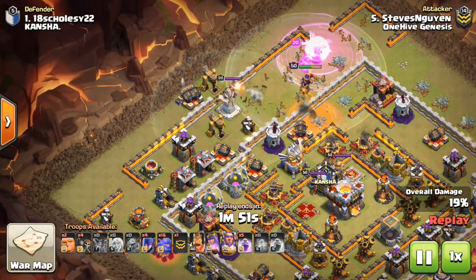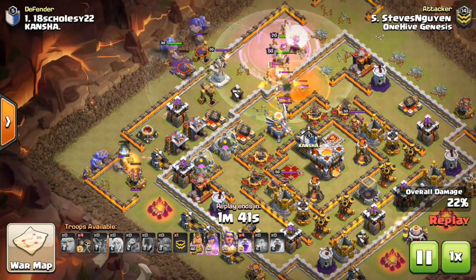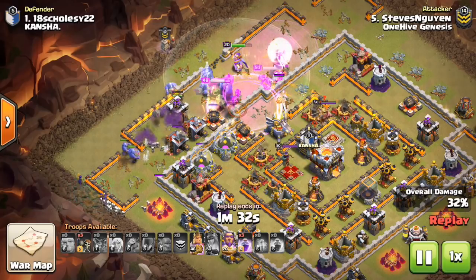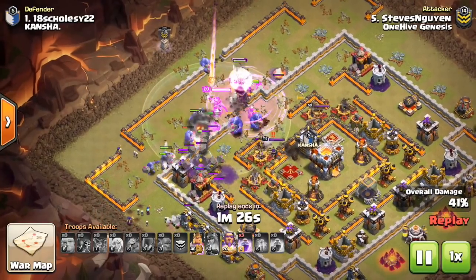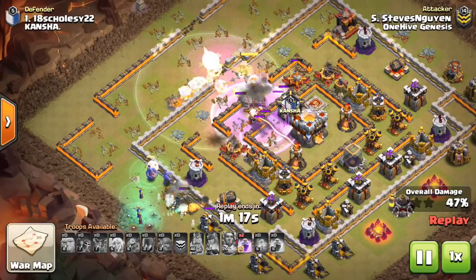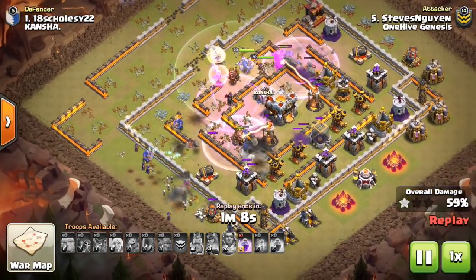Essentially, it's one of those witch bowler attacks you see at Town Hall 10. Instead of the queen going over on the outside, she goes towards the middle and meets up with the entry point. The witches and a few bowlers walk down the bottom of the base — sometimes you can put healers on them, sometimes not. The queen with the warden and the king and all those bowlers and a bunch of rages are just going to run through the base. He actually has all rage spells. Oftentimes you're going to want to bring a jump to get into the base, at least partially, although most bases are very open at Town Hall 11.